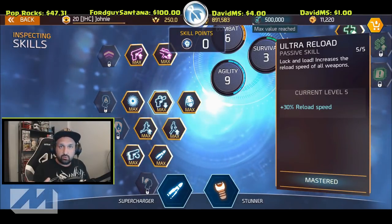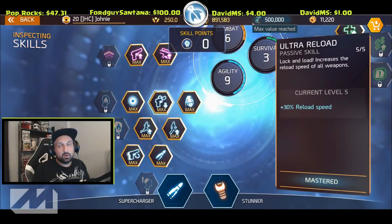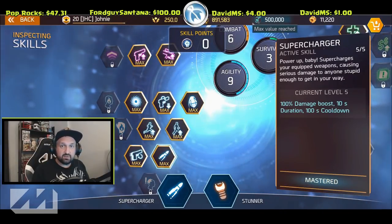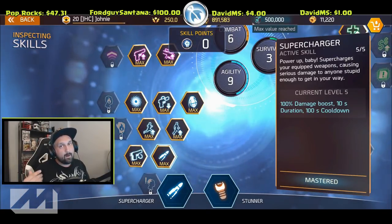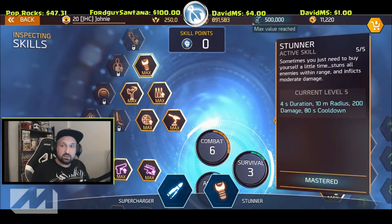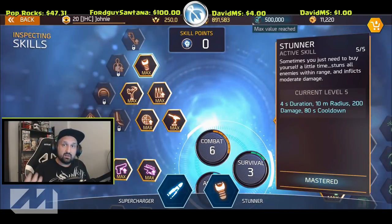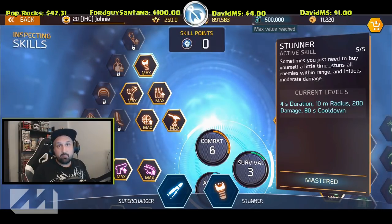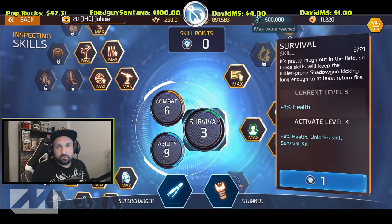On the agility tree, you're going to need Ultra Reload, because in between the first five kills and the next five kills, if you waste too much time reloading you'll miss a lot of exterminator ribbons. You definitely also need the Supercharger skill — it doubles your damage for 10 seconds, so the first five kills will be super fast, giving you more pro pistol ribbons at the start and more exterminator ribbons. On combat, he's using the Stunner. In cases where the stunner saves you from being hit, you'll get more dodger ribbons — dodger is when you get 30 kills without taking any damage.